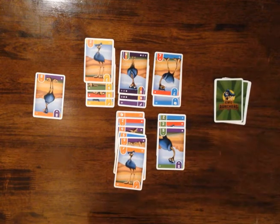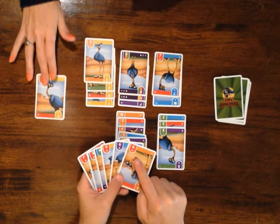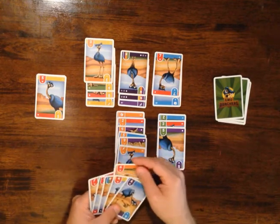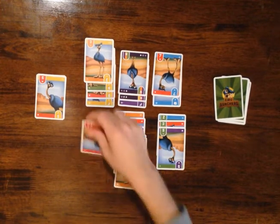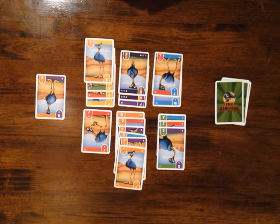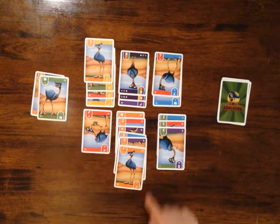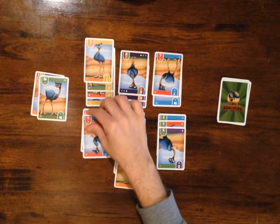Amy discards an orange eight — of course I could have used that. So I'm going to finish out my orange pen and I'm doing pretty well there. I just drew this orange-red six. When I first drew it I thought I could have used it on my oranges, but it's also a red, so I'm going to put that right there and see what I can do with it. I'm going to go ahead and play my feather and take that five. Amy just discarded the green egg — I can't use it since we've already got the greens going. So I'm going to start playing out the reds I've been collecting.